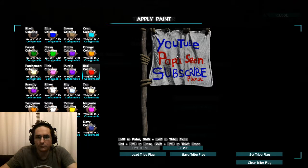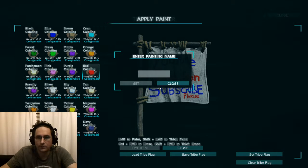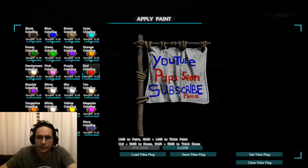So once you get that flag the way you want it, you're going to want to save it. So you go down here to 'Save Tribe Flag,' you left click, and then type in a name for it. You want to set that as the name.